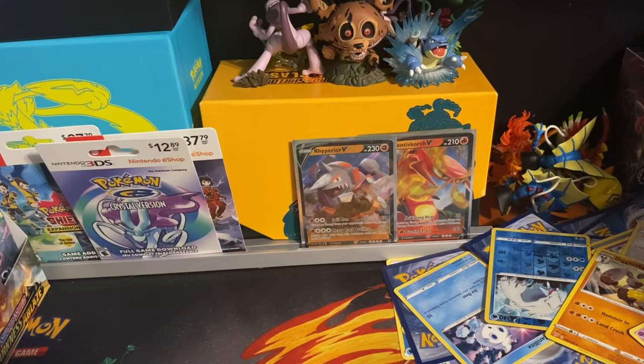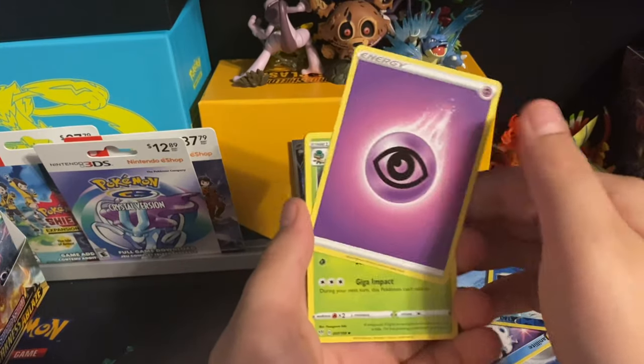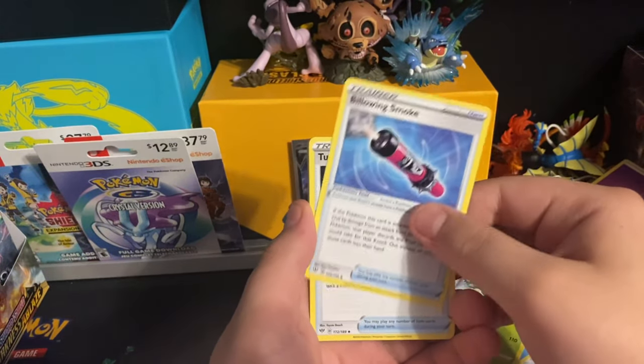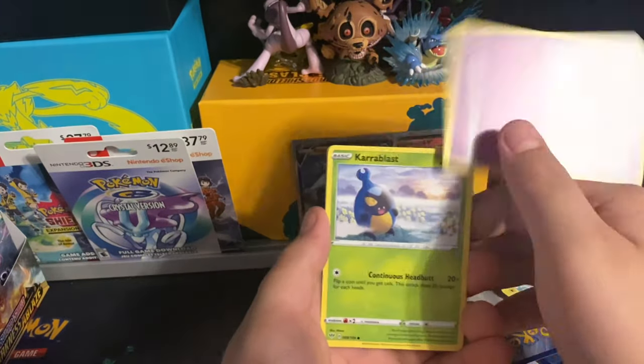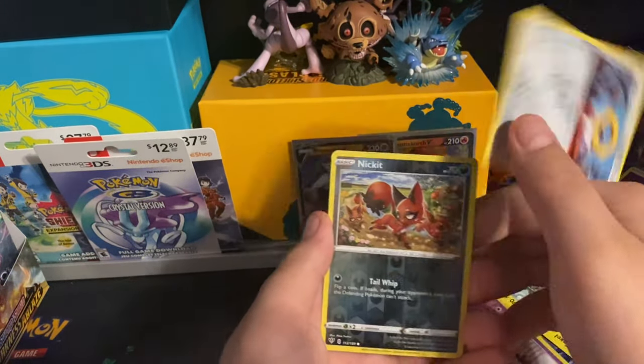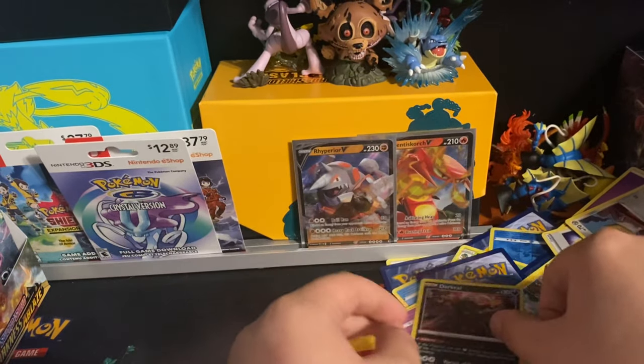Go to the side — one, two, three, four. Psychic-type energy, Simisage, Blowing Smoke, Turbo Patch, Bunnelby, Toxel, Sinistea, Karrablast, Meltan — reverse holo of Ninetales. The final card will be a Darkrai.